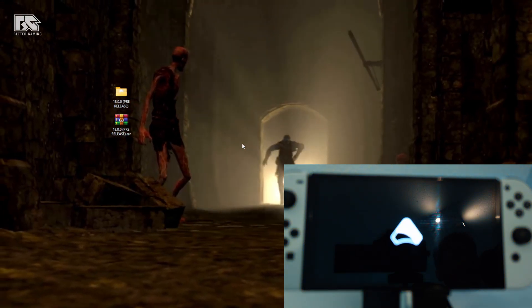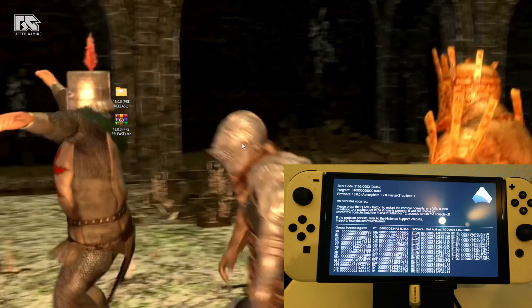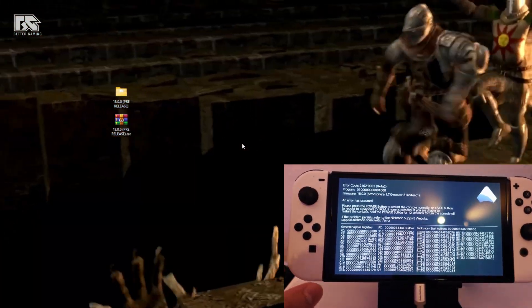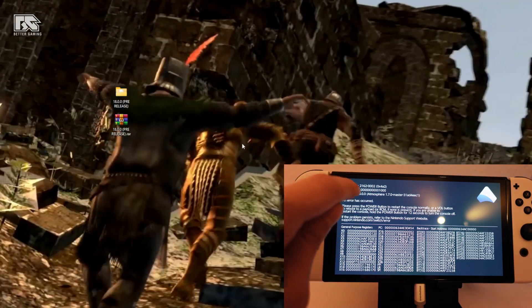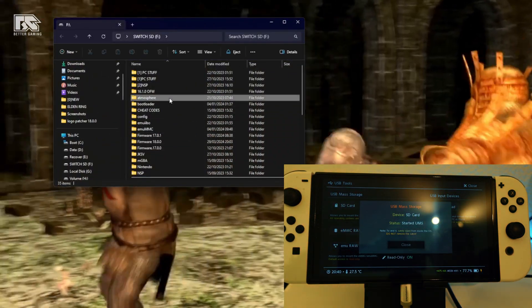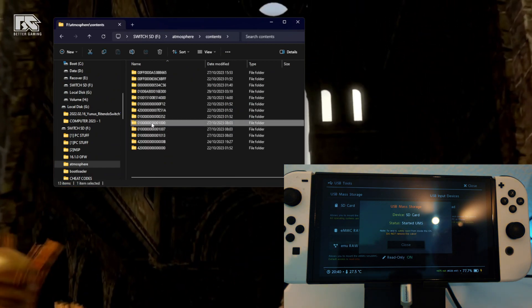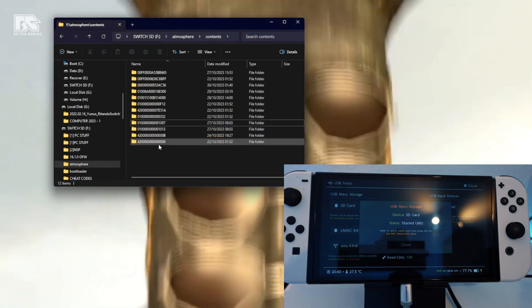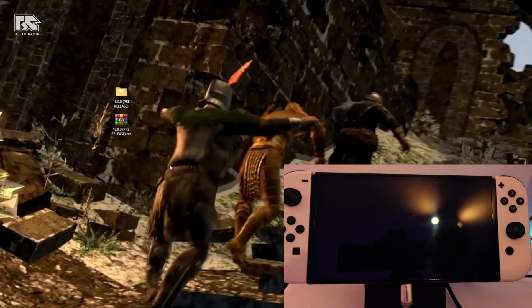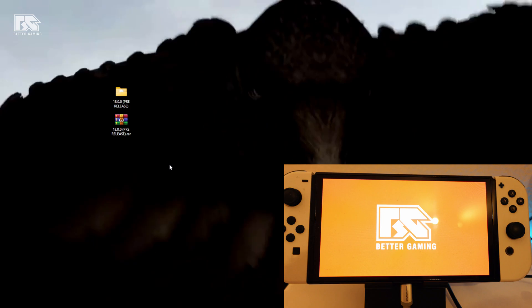It's actually good that this is happening now because I can show you these things so you understand them better. We may still have one more problem — this one I know for a fact is related to themes. If you have themes installed you will get another error, showing a program ID like '01...1000.' Press power again, go to Tools > USB Tools > SD Card, then atmosphere > contents, find '01...1000,' delete it, eject, and try again: Close > Close > Home > Launch > Custom Firmware emuMMC.